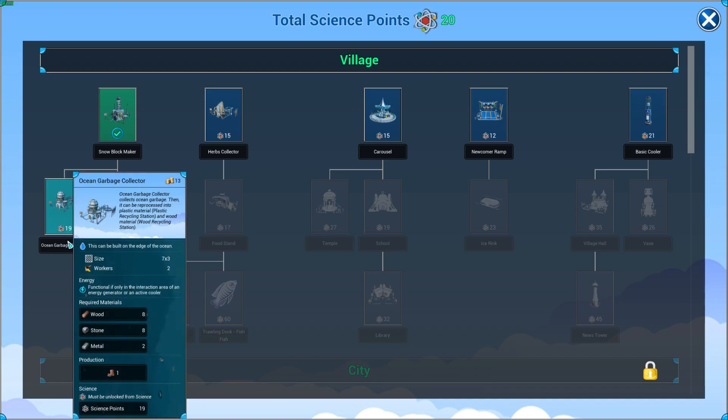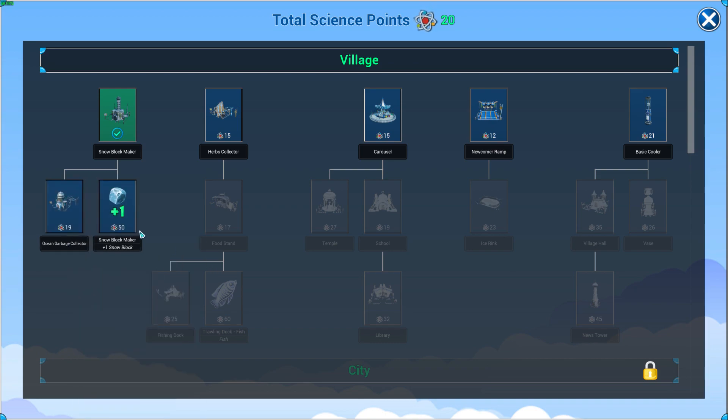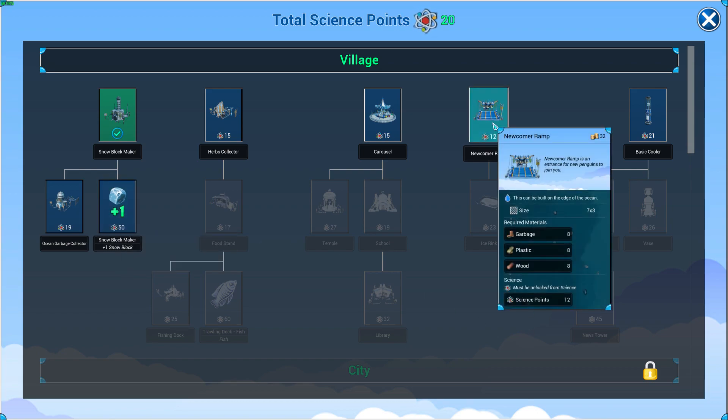Ocean garbage collector — ocean garbage collectors collect ocean garbage, then it can be reprocessed into plastic. Plastic recycling enables a plus-one production amount. That wouldn't be bad, you know? How do you do that? Oh, you need 50 — that's a lot.